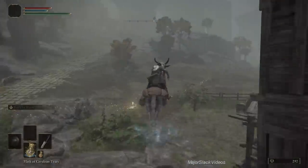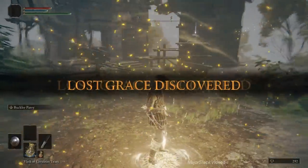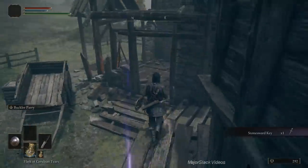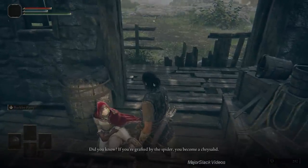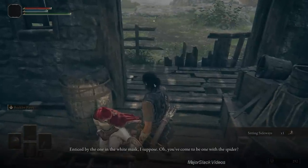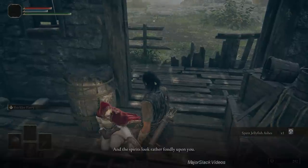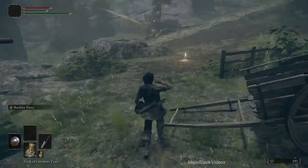Jump up on these rocks and discover the Storm Hill Shack Site of Grace. We're here for the stone sword key, and you can talk to Rodrika — this is entirely optional. The only reason you probably want to talk to her is to get the Jellyfish Ashes for free. Otherwise you're going to have to pay for them once you get to the Round Table. Simply talk to Rodrika three times and she'll give you the Jellyfish Ashes as a present.